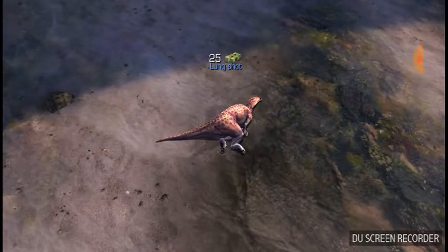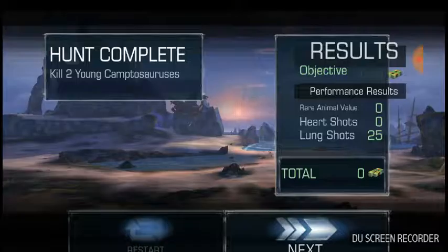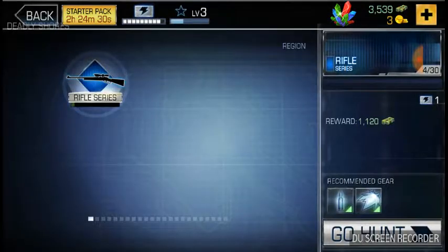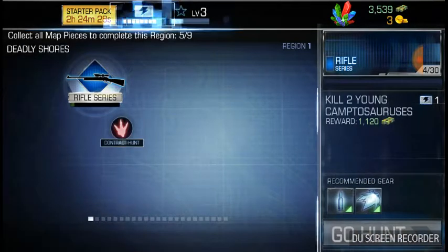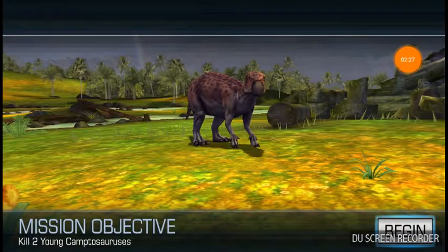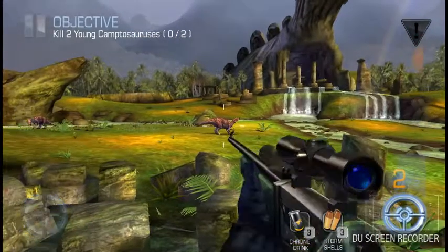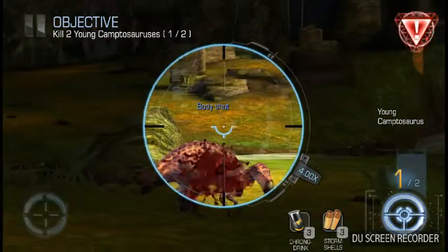Plus 25 for the lung, and the heart shot is 50. Yeah, it's pretty easy to get money in this game. All right, ready — boom. Five shot.